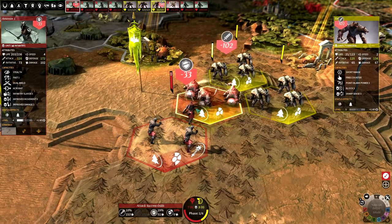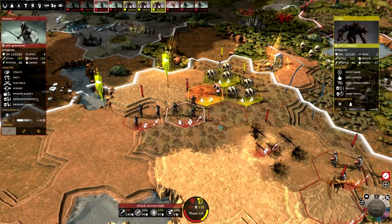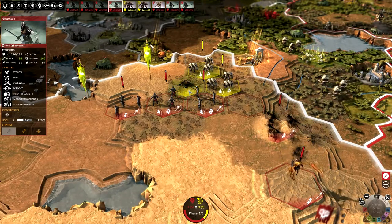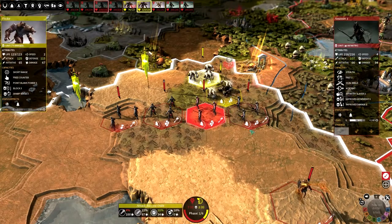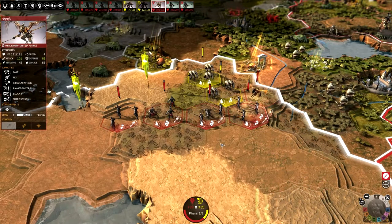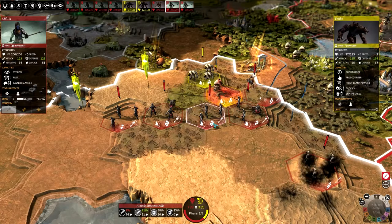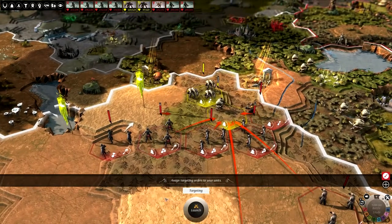We have the two gold swords now which looks pretty awesome, and already there's a ton of damage done. Unfortunately that unit won't be able to get into range, but we are probably going to finish off that unit this turn - yeah, easy peasy. So this will be a lot easier than I thought it would be. I didn't realise how much damage my assassins could do.